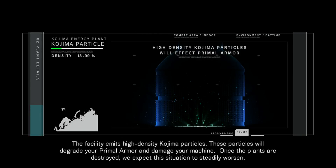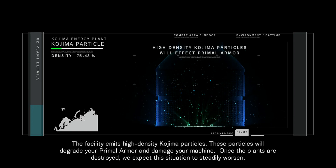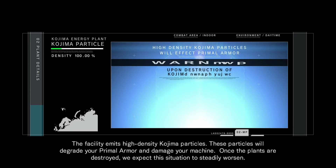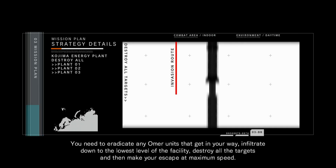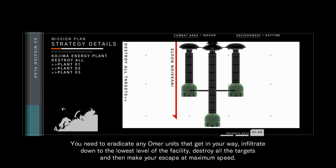The facility emits high density Kojima particles. These particles will degrade your primal armor and damage your machine. Once the plants are destroyed, we expect the situation to steadily worsen. You need to eradicate any Omer units that get in your way. Infiltrate down to the lowest level of the facility. Destroy other targets and then make your escape at maximum speed.